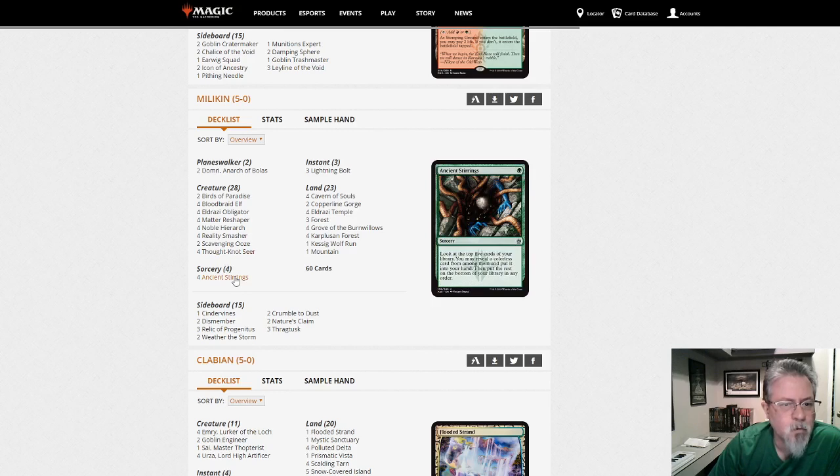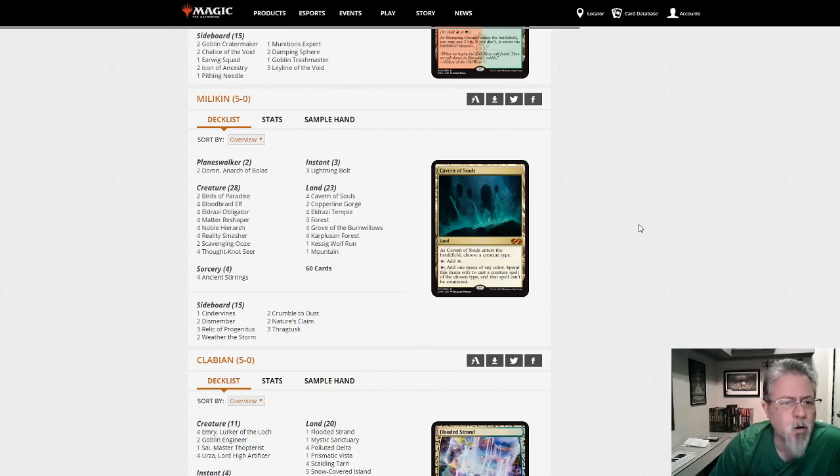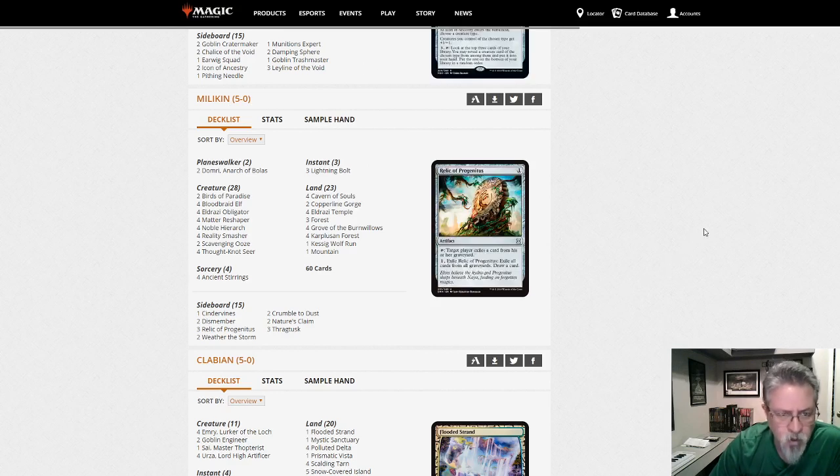An interesting deck — Ancient Stirrings, Thought-Knot Seer, Smasher — this is Red-Green Eldrazi. Haven't seen this in a while; I think this won a Grand Prix. It's bigger than Mono-Red aggro decks with a little disruption, but smaller than midrange decks, so it has to find its niche. Millican seems to have navigated through this league. I'd expect four-ones or three-twos are more common since you've got to be just positioned properly for this to work.